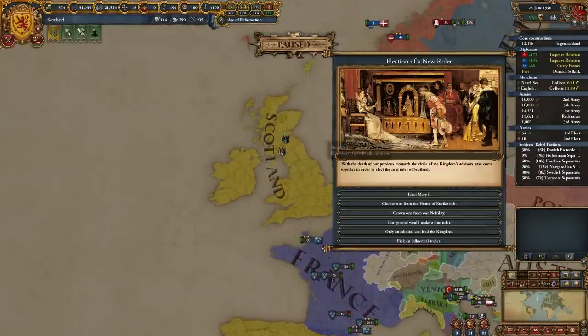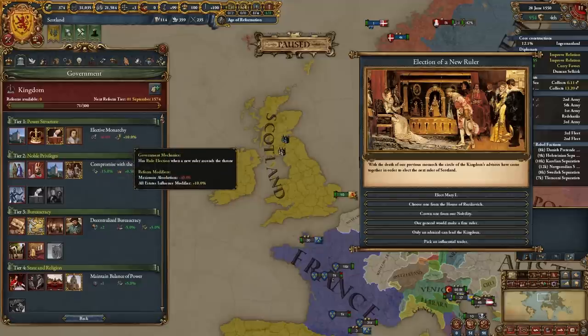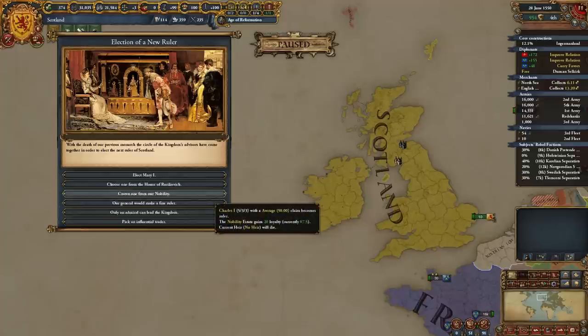That second option alone would be worth the 10% all-estate influence modifier this reform gives. Now the third reason: all the other four choices in the event. The first is 'Crown one from our nobility' — available if you have a nobility estate, are not in a regency, and have no heir. It gives a randomized ruler with minus one on every stat on average. In this case I got a surprisingly good one, and it also grants 20 loyalty for the nobility.